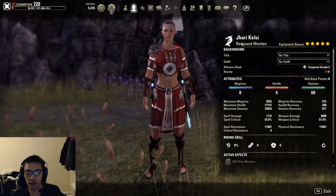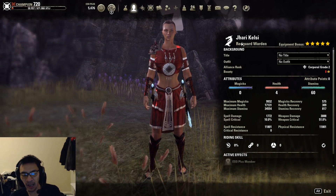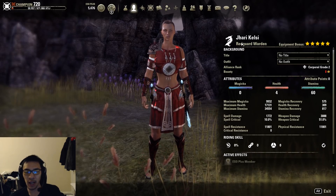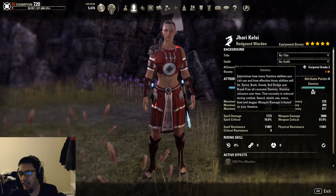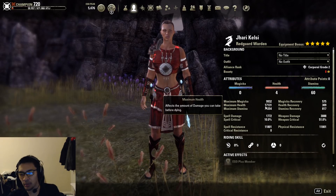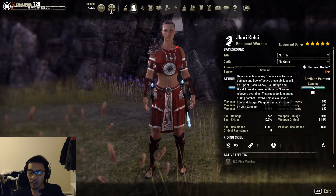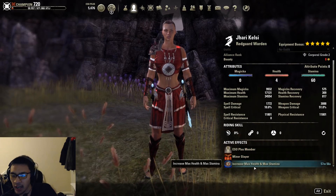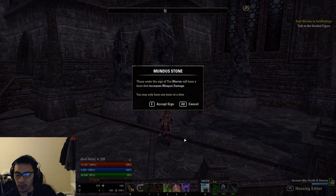If you have the Imperial upgrade, you can also go with Imperial — they get 10% stamina and 12% health, so you don't have to worry about putting points into health or using a heavy piece. Their sustain will be a little lackluster, but that's not going to affect you too much because you're using a lot of heavy attacks. For attributes, I have 60 points into stamina and 4 into health for improved survivability. I'm using blue food: max health and max stamina food.